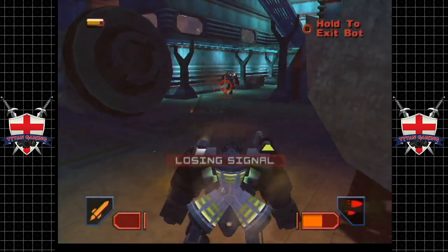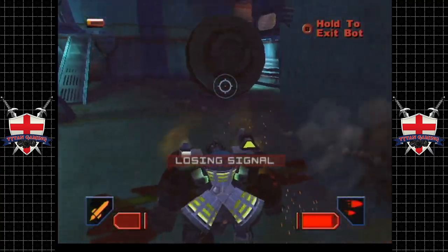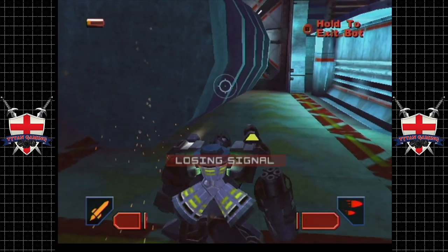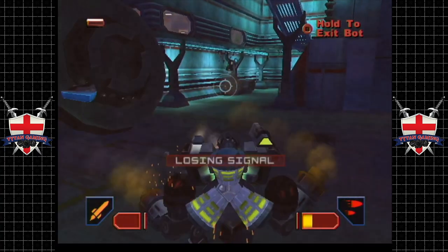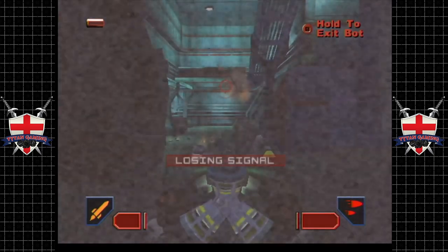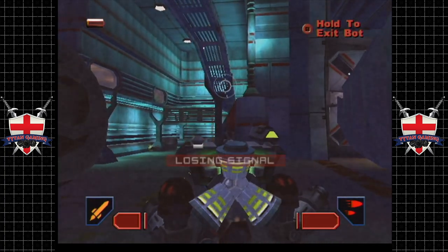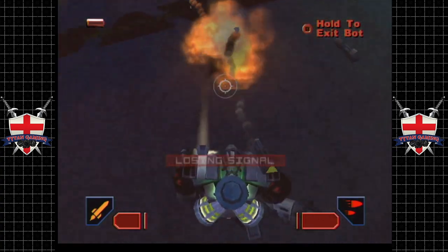Could have gone better, could have gone worse. There we go, he's gone. These little bastards are slinging rockets at us. I thought he destroyed our rockets but he has not. I just wish this thing had a little bit more range to it. Both of our guns are disabled. That'll do, Donkey, that'll do. Let's go put our Titan friend out of his misery.